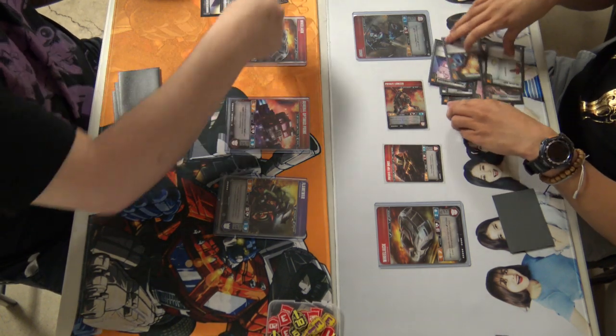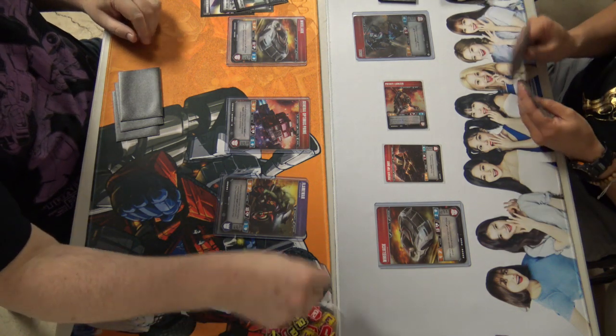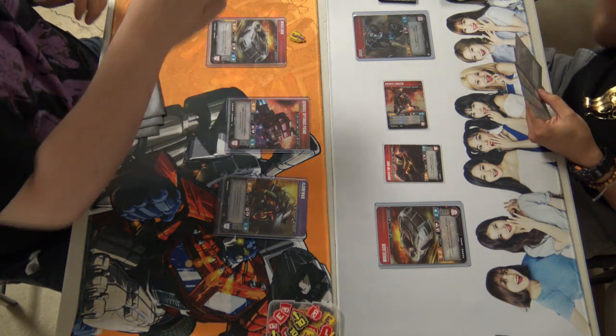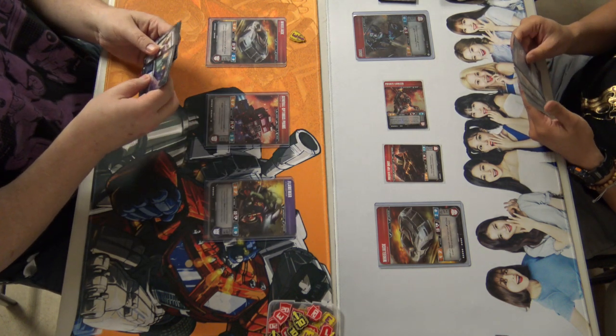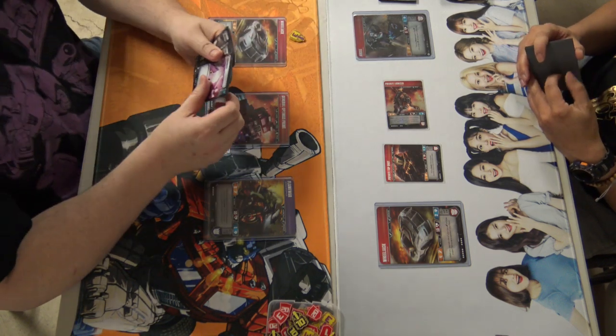Looks like he's getting in here with eight. It looks like he is blocking five and is going to be taking a total of three onto the Wheeljack, which is really nice. That is the one advantage to the Primetime list — it does have the ability to block for crazy amounts of damage and then turn around and give back a massive punch.